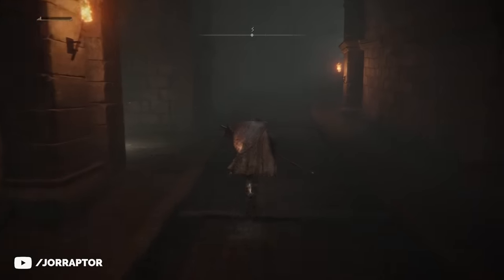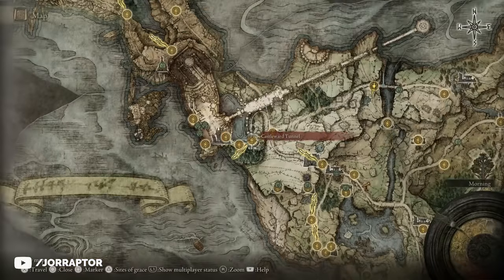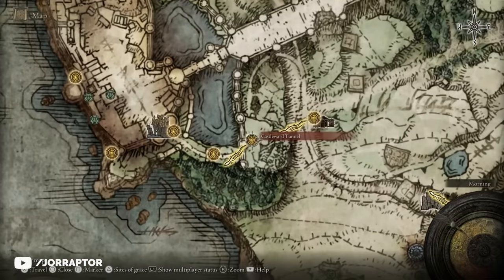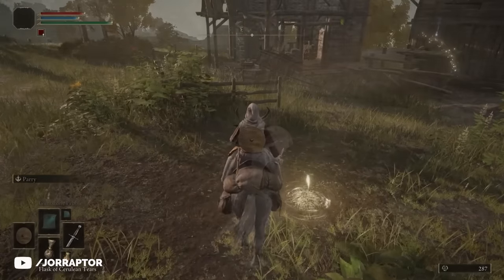If you follow this road all the way to the end you will eventually reach the Castle War Tunnel grace point, which is right before Margit's boss encounter. Continuing down the road will also bring you to a grace point next to a house called the Storm Hill Shack.